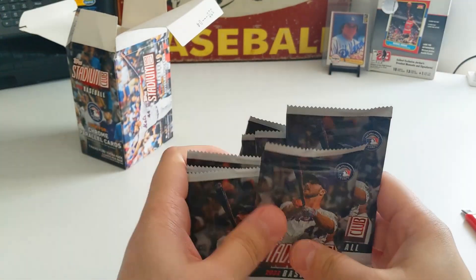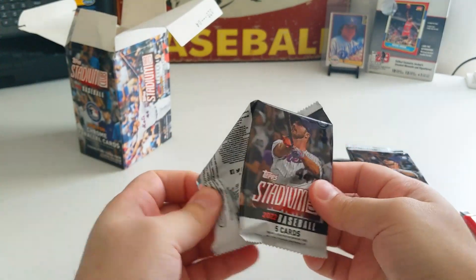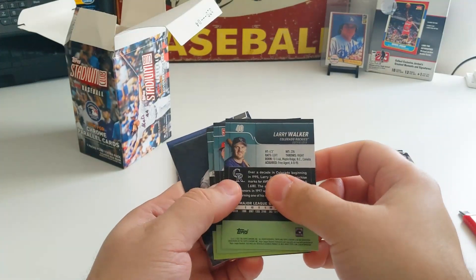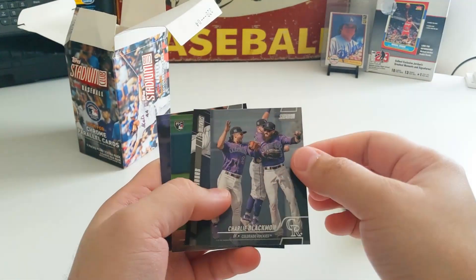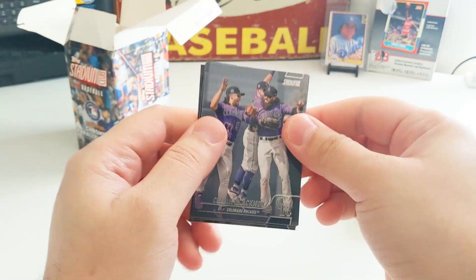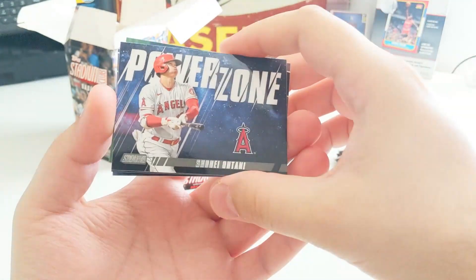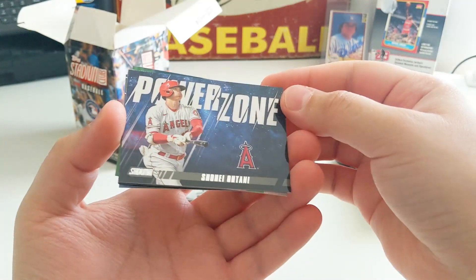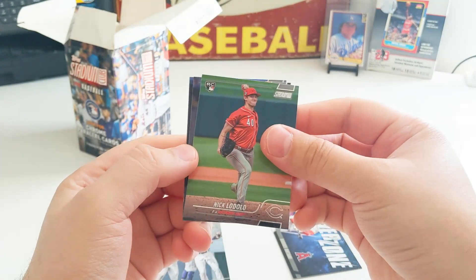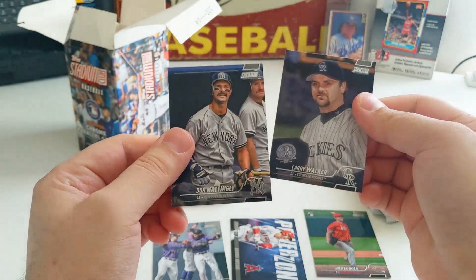8 packs — make sure to count your packs. I believe you can pull Julio out of this as a rookie card. As for autographs, I'm not sure he's in the checklist. Alright, let's see what we got. Photography on these is top notch — super awesome. Can't wait for NBA cards to look like this. We got a Shohei Power Zone — very nice. Nick Lodolo rookie card. A Larry Walker. And Don Mattingly.